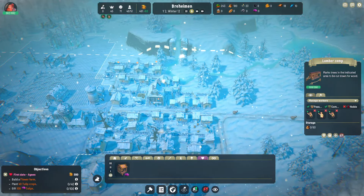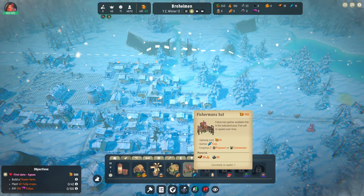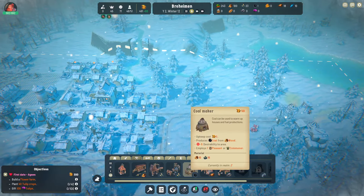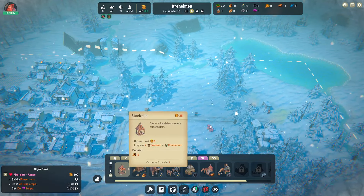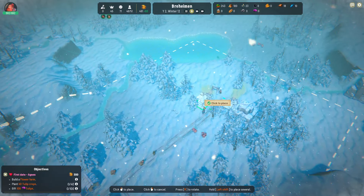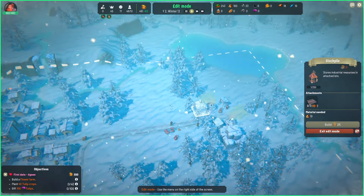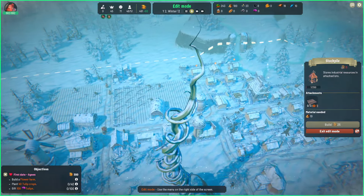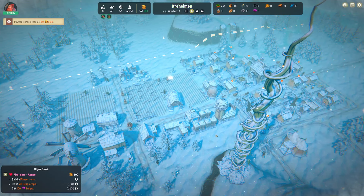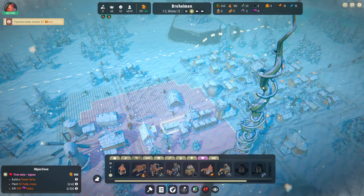So I think it would be nice if we could build a stockpile — that's what it's called. I would like to throw down a stockpile on this side of town, just right there. And then what we need to do is unassign our workers: one, two, three.